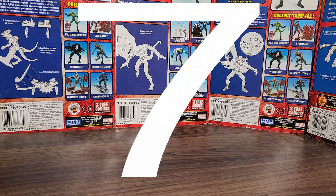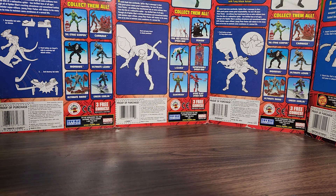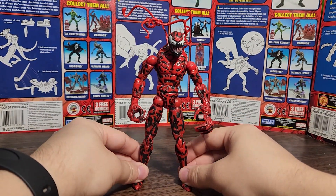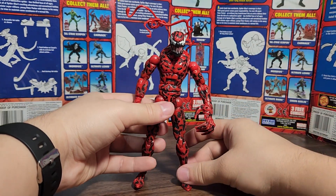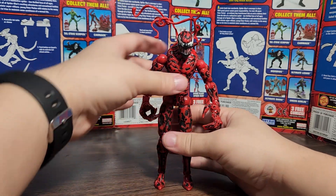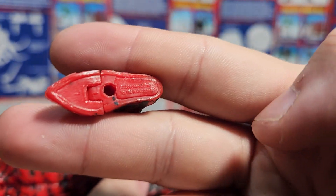Welcome to day number six of Venom Month! This is the ToyBiz Marvel Legends Fearsome Foes box set Carnage. This is probably my favorite Carnage — the only thing that is not my favorite is the head sculpt, and his legs are really crooked so he doesn't stand up too good anymore. He's been played with a lot.